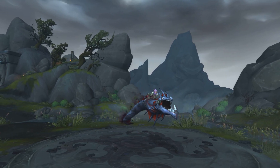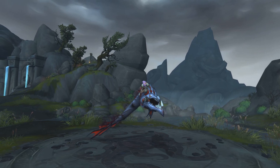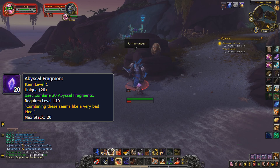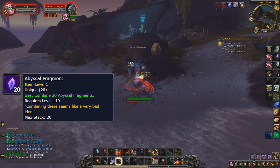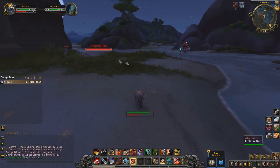As you can see from the title, you can either grind this mount out or simply spend all your gold on the items you need to get it. The item we need is called an Abyssal Fragment — you're going to need 20 of these to start the chain of events which will lead to the mount. Back in the beta, these items dropped fairly commonly from Abyssal Eels in Stormsong Valley.